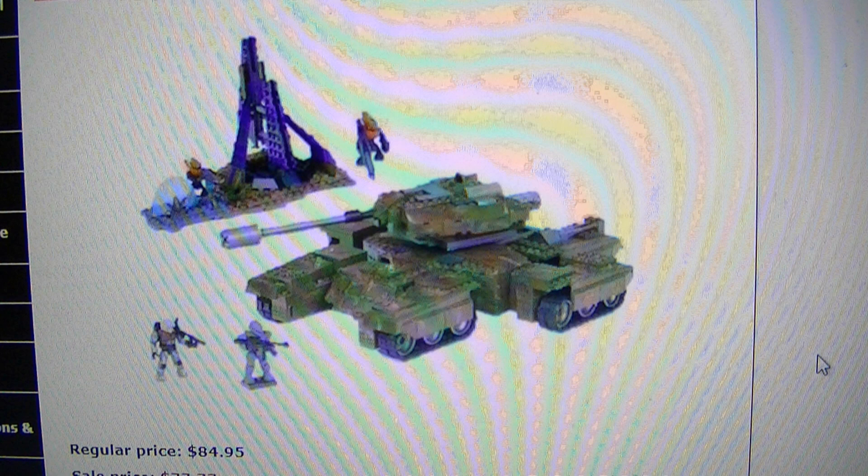Next is from Halo Wars, the UNSC Rhino, which is kind of like a beefed up version of a Scorpion. It comes with a forerunner structure, a grunt with a Fuel Rod gun, and some Spartans — or a Spartan and a Marine.